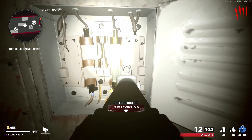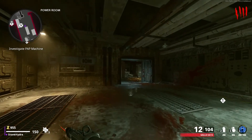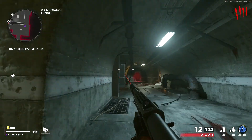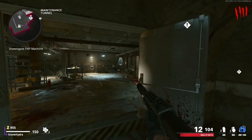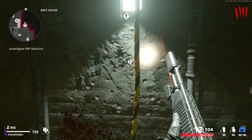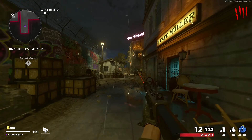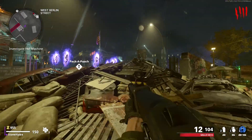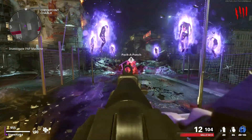Now you can turn on the power. Once you turn on the power, run past the power switch, take a left up here, and run past this barrier, and rappel up this rope over here. Carry on running, and take a left past the tank, and over this rubble pile, you will see a bunch of zombies floating in the air around the Pack-a-Punch machine.